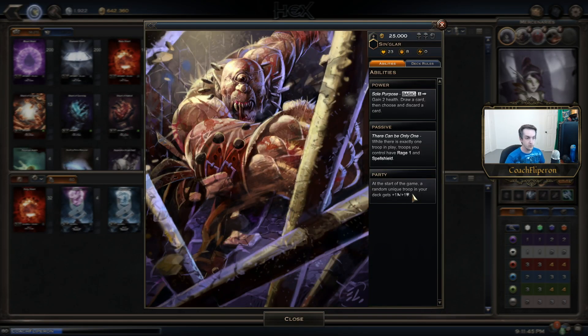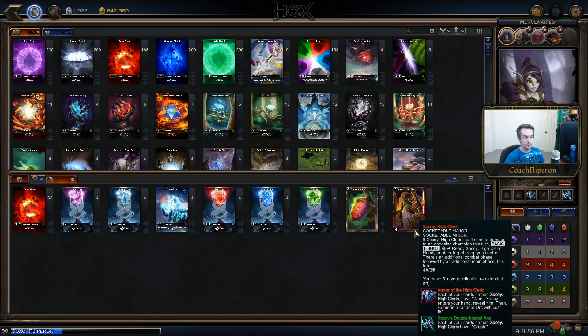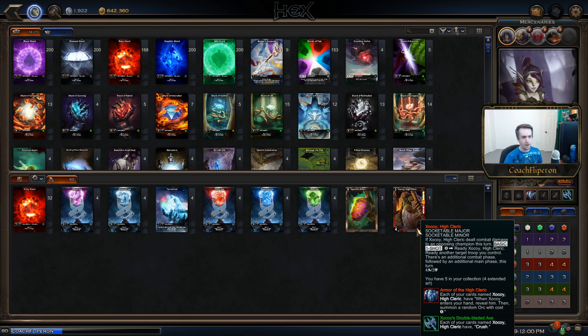We're going to use singler, which provides plus one plus one to our zukoy — so zukoy goes to five four, and with gladiator it becomes six four. However, we'd rather have five defense on zukoy because of the scrap bombs played in great machine graveyard. Scrap bomb is a one-cost quick action for one ruby threshold — you sacrifice an artifact and deal four damage to a target champion or troop. So if zukoy only has four defense, it can get killed before it can attack, and that's very bad.